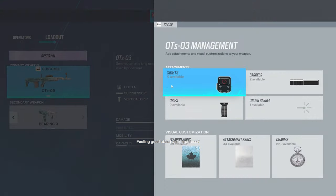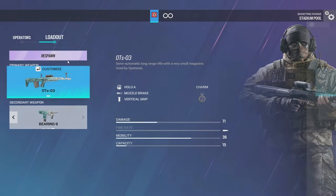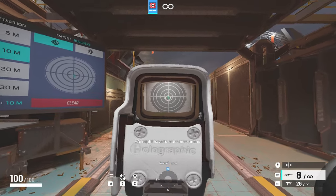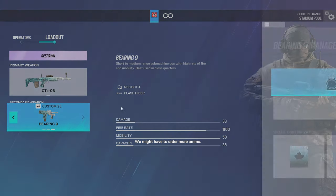Now for Glaz, just use Suppressor or Muzzle Break — doesn't really matter. For the Bearing 9 on Glaz, I'd recommend the Flash Hider.